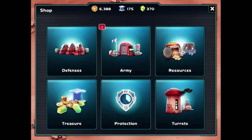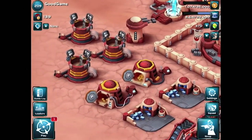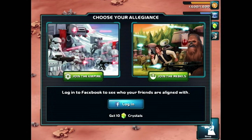Star Wars Commander is essentially Clash of Clans with a Star Wars skin. You'll be given a base where you'll build up troops, join squads and battle other players. You'll collect credits and alloy and can use the premium currency, Crystals, to speed things up. After a short tutorial, you'll need to choose between the Rebel Alliance or the Galactic Empire, with each side giving you a different base and troops.